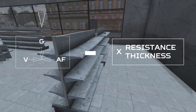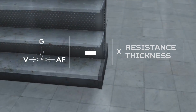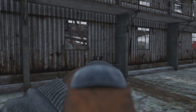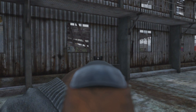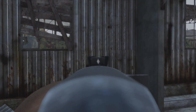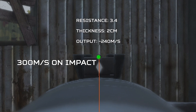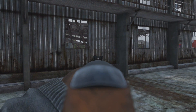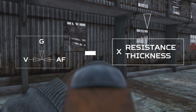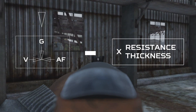If the bullet's energy side of the equation is greater than the resistance side, the bullet will go through the object. If it's not, it won't penetrate. As a bullet penetrates the surface, the engine of DayZ simulates the loss of energy, spitting out the same bullet with reduced velocity due to interacting with the object. As a rule of thumb, the bigger the resistance side of the equation, the more velocity gets taken away from the bullet when it penetrates the surface.